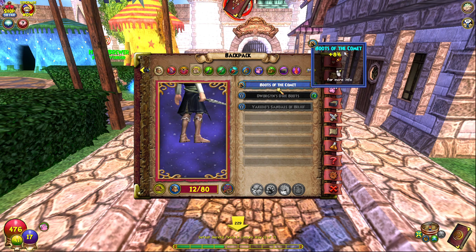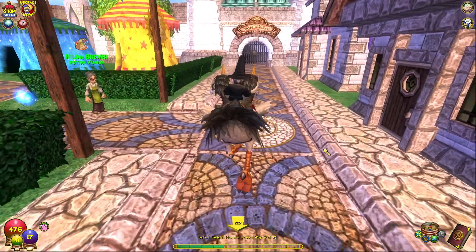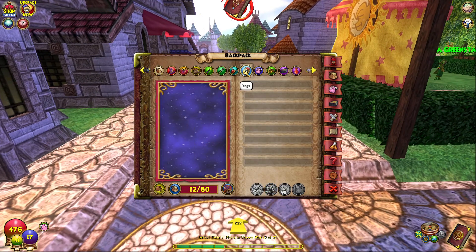So yeah, Dwargan Boots for level 50 in case we get to level 50. Boots of the Comet — it's just gonna help. Look how fast we go with Boots of the Comet and the mount. You just move a whole lot faster. We've got Heart Steel prepared.